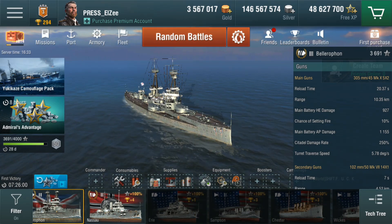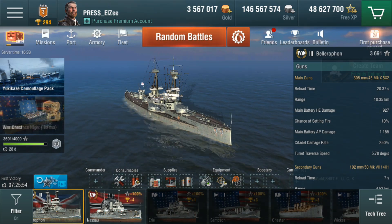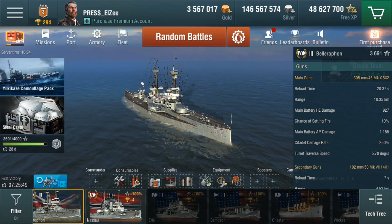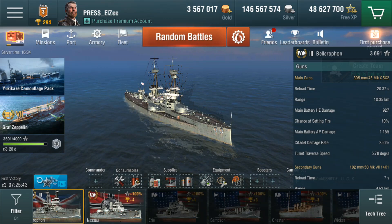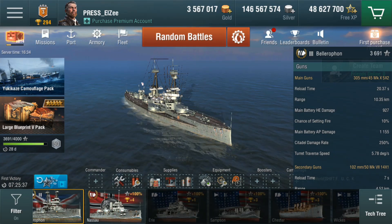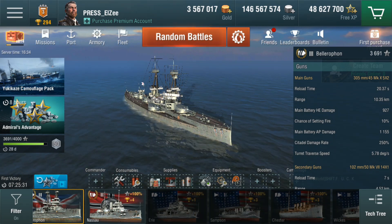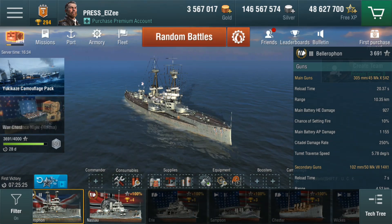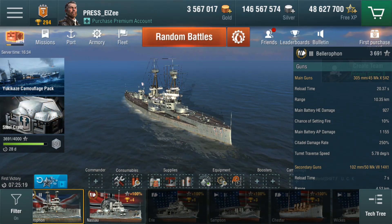Of course, if you slap the historical camo on the Dreadnought, its range goes out and exceeds 10.35km. Main battery HE damage — the Dreadnought is ahead by 10 points: 9,270 for the Bellerophon versus 9,370 for the Dreadnought. Chance of setting fire is 10% on both. On AP, the Bellerophon is superior at 11,550 versus 10,900 — that's 65 extra damage per shell that lands and penetrates. Turret traverse speed and citadel damage rate are identical.